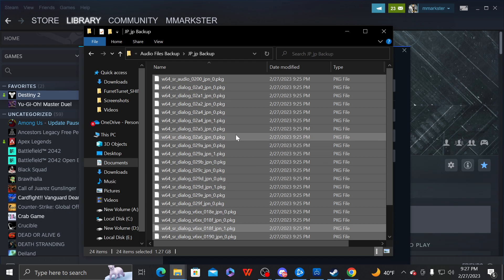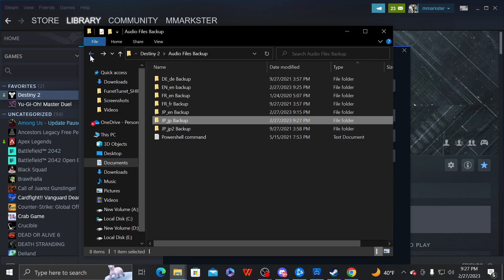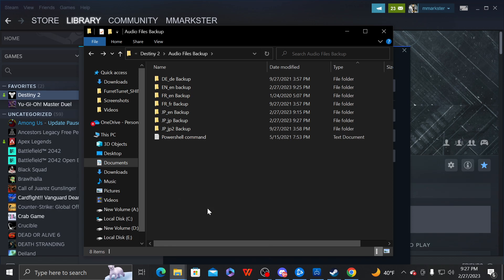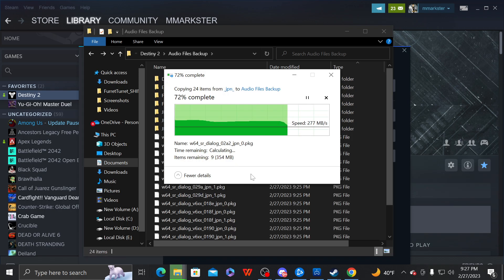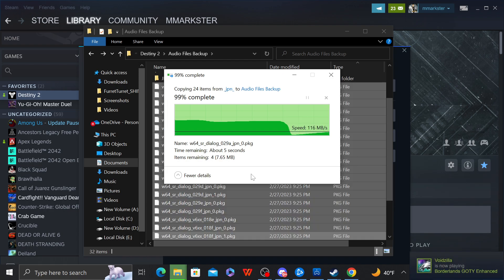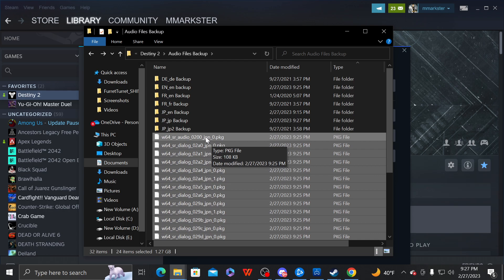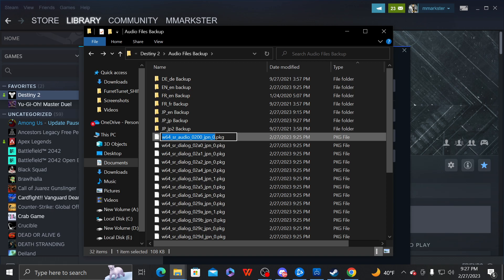Now that we've made a backup of the Japanese files, we're going to go back and make another copy in a staging area — paste them there. Then you're going to rename them, swapping JPN in the filename to EN, like this.